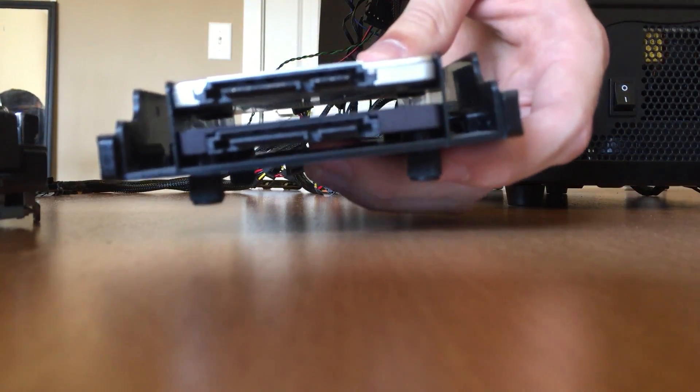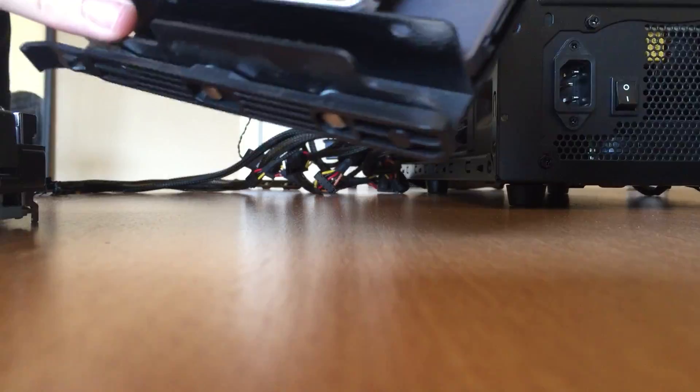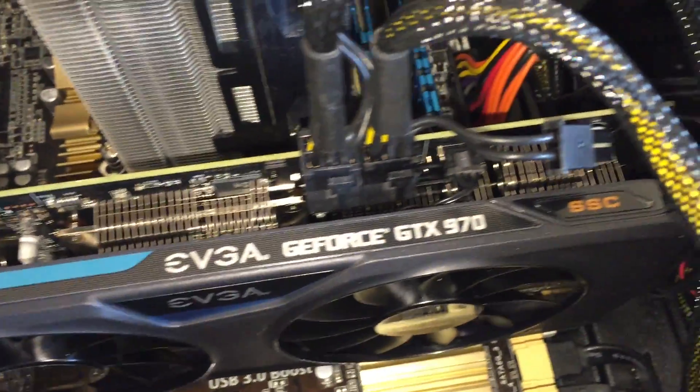The other thing I'm adding is literally just a second solid state drive — it's an Intel 535, about 240 gigabytes of space. One of the big challenges with this upgrade was making sure that the EVGA 970 card could fit into my case, because it's a mid-sized case so there's not a lot of room.